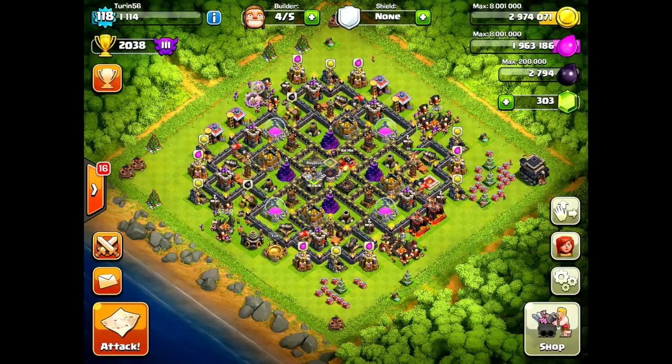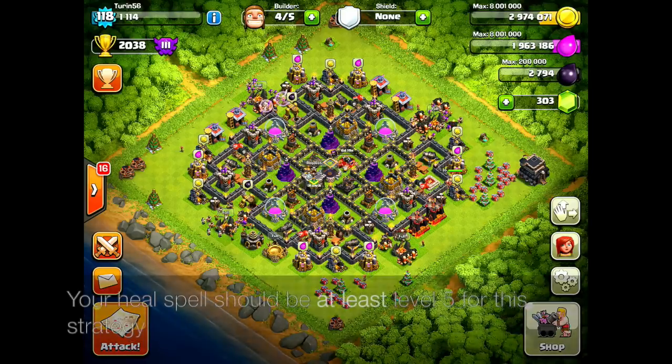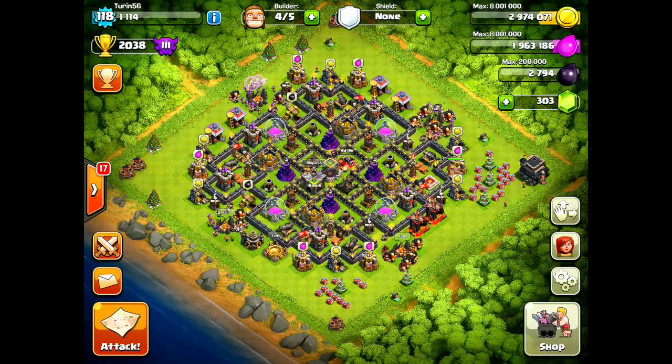Before we get any further, I don't think you should really be trying this attack unless you have, at minimum, level 4 hogs and a level 5 heal. Obviously at Town Hall 9 you can max out your hogs at 5 and max out your heal at 6 — that's clearly easier and better. I do believe you can do it with level 4 hogs and level 5 heals, but it becomes much more difficult, and you shouldn't use it against max bases.